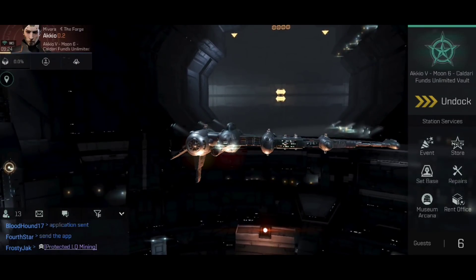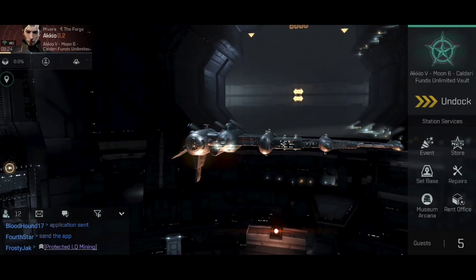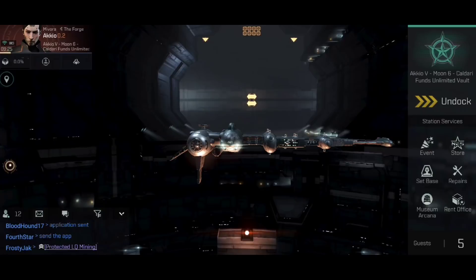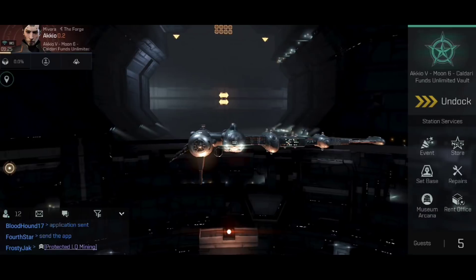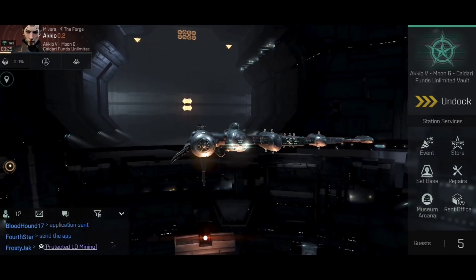I know a lot of people seem to hate destroyers, but these things are cheap to skill into and are very useful for early mission running. Yes, they do have their problems — notably they're a little bit larger than you might like, and they don't have the tank to support that, so they're fairly easy to hit and fairly fragile. But they're also faster than cruisers in certain cases, and are a lot cheaper to make excellent mission runners early on for an alpha player.